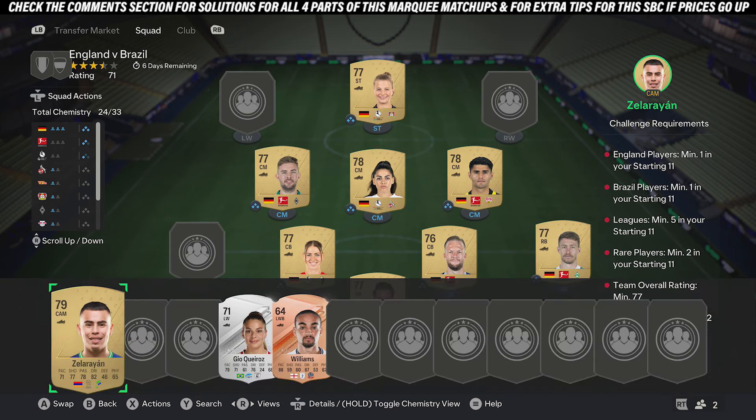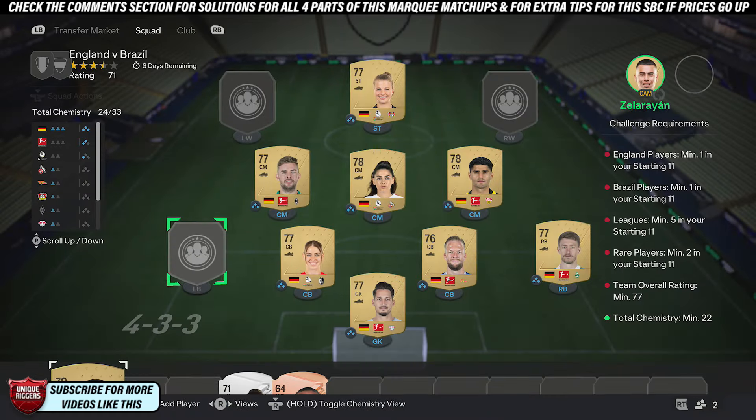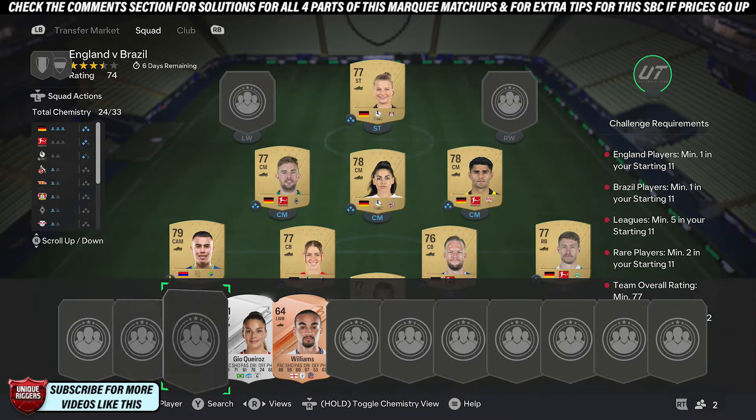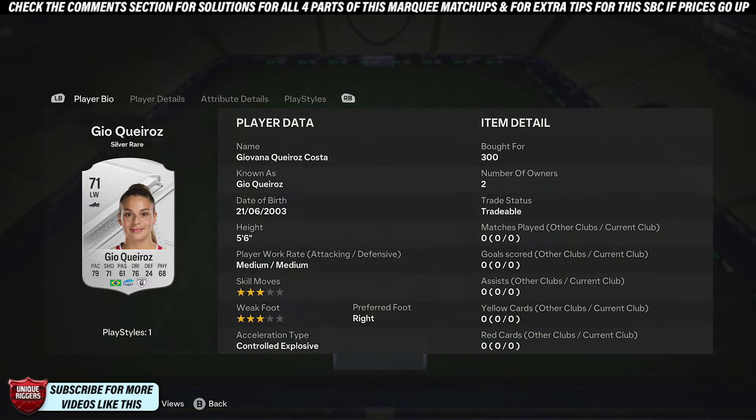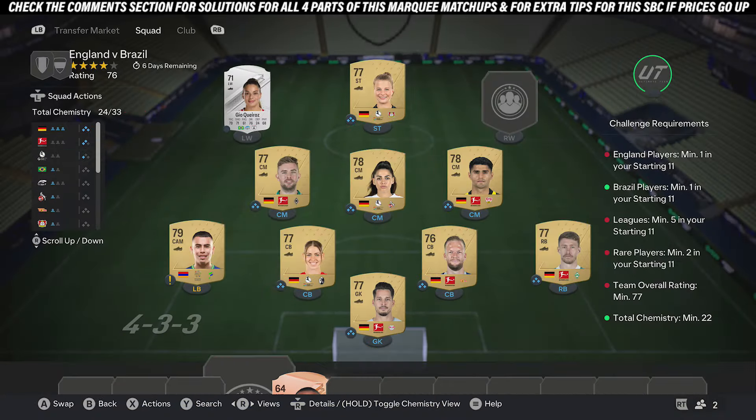Once you've done that, pick up the highest-rated gold common card you can find for 400 coins — going to put him just there. And then for the two rare cards, picked up a rare card from Brazil which is silver, for 300 coins.